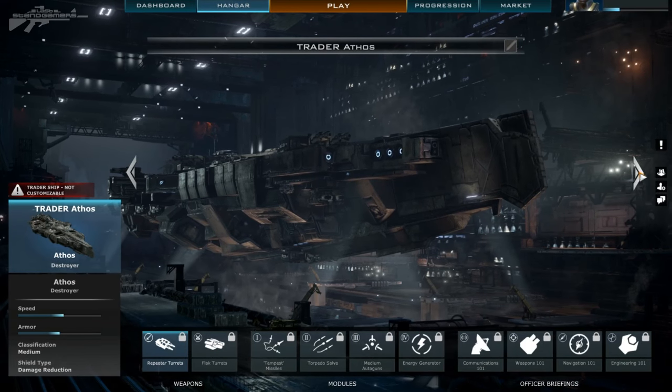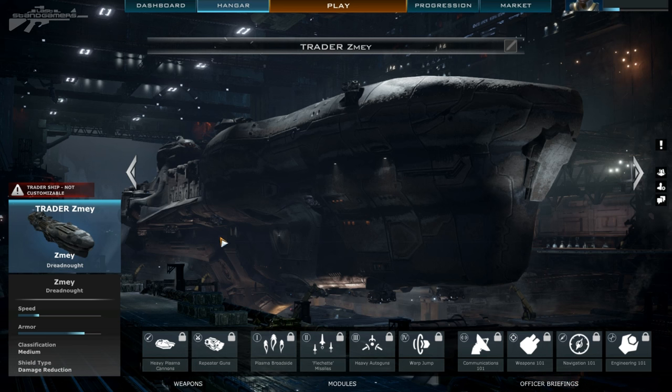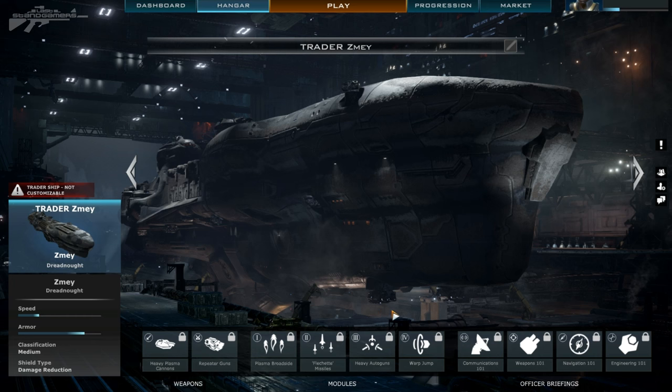Next up we have the Dreadnought. By the name of Dreadnought, you'd expect it to take a lot of damage. You can see at the bottom left we've got heavy armour, but it's a very slow ship. At the same time, this thing can give it out - it's got heavy plasma cannons, repeater cannons, and then you've got a different number of modules as well.